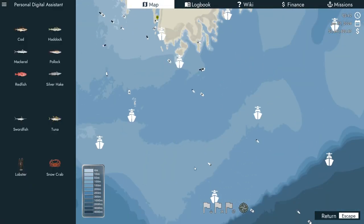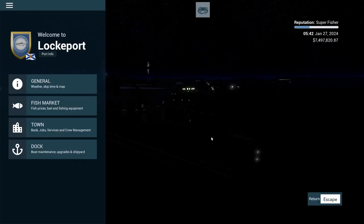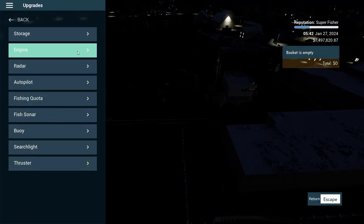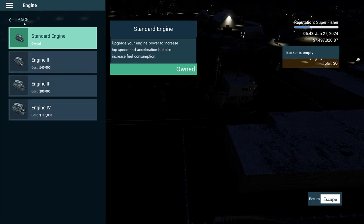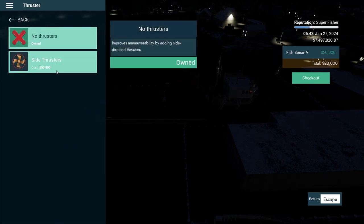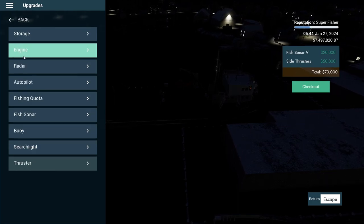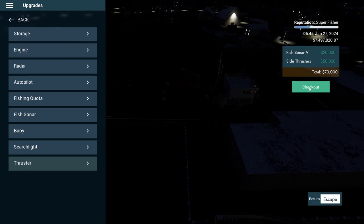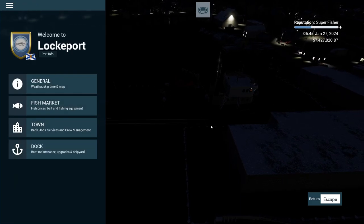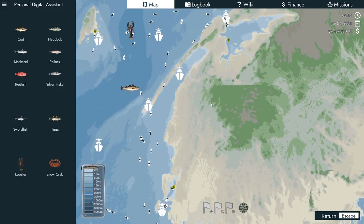Where was that lobster tip? Let's head up there to see if there's anything good. While we're in port, let's check upgrades. We don't need to worry about the engine, but fish sonar - we need the best of the best for that. Side thrusters are super helpful so I'm actually going to get those. Buoy searchlights, fish sonar, autopilot, radar - we'll grab that stuff.